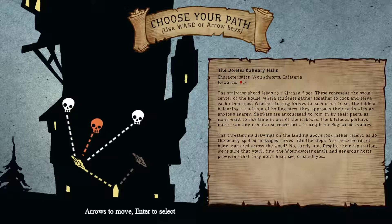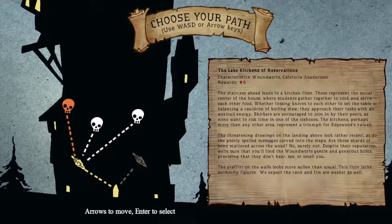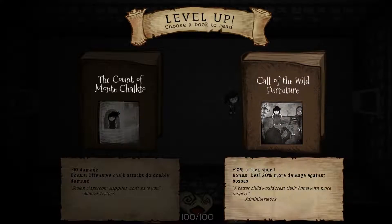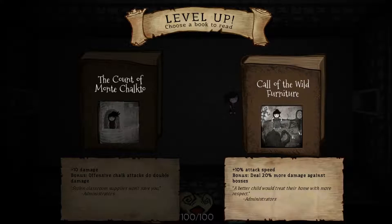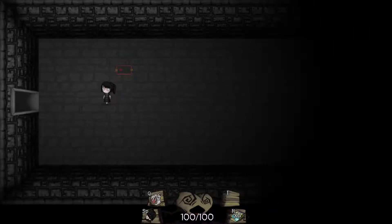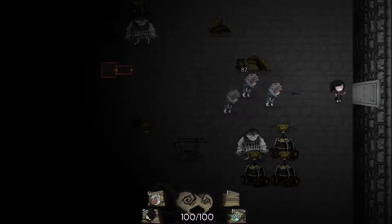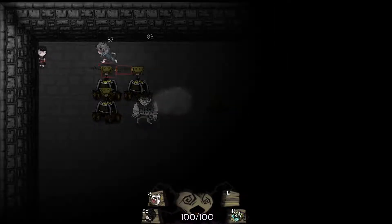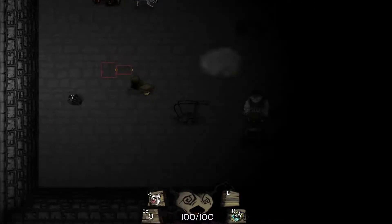We have a leaderless floor, a regular, and a too small. I'll go with leaderless - that is fine with me. We have our level up here. I'm going to roll with 20 more damage against bosses. I would like the additional 10 damage - who wouldn't? But at this point, at least we can try to speed up a couple of these boss fights.